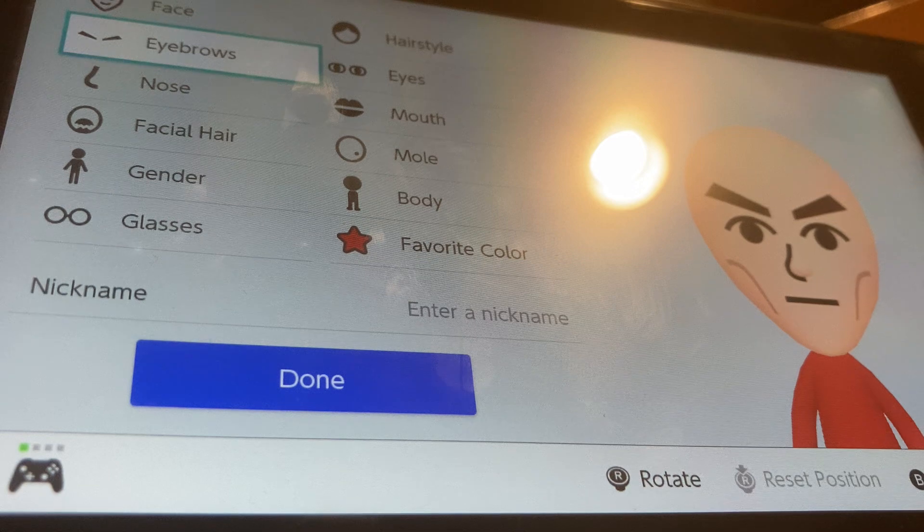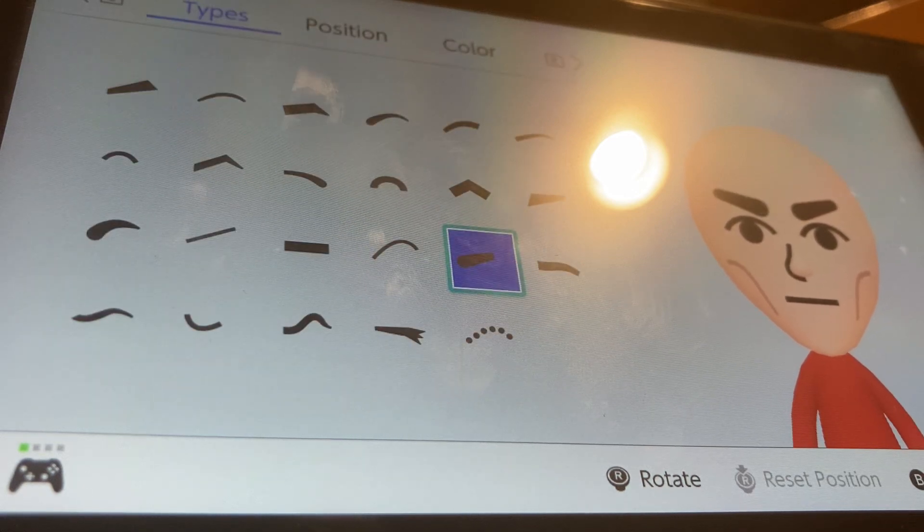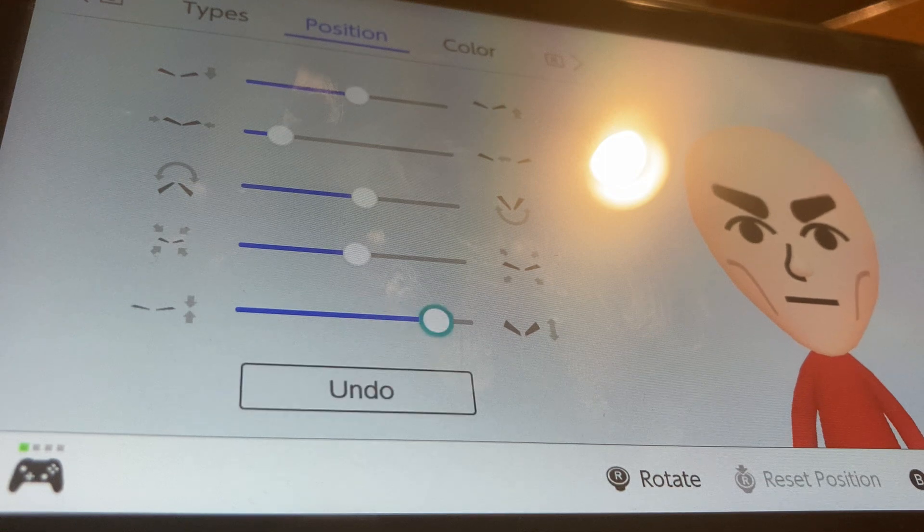We're going to go to eyebrows and we're going to be choosing these eyebrows. We're going to make them all the way thick, bigger by one, and put them down by four.